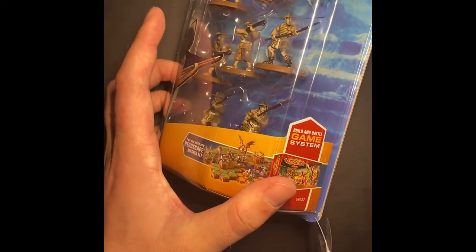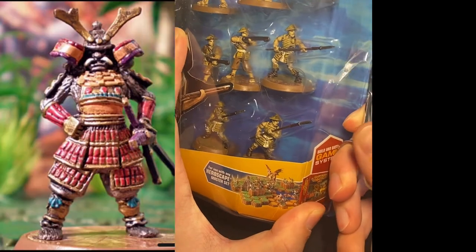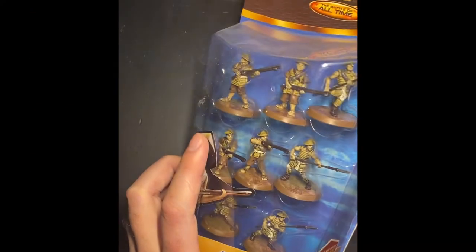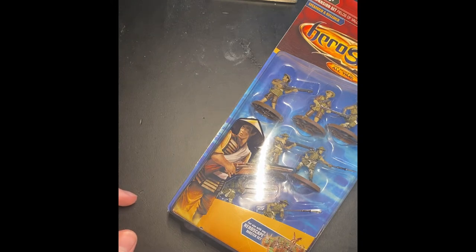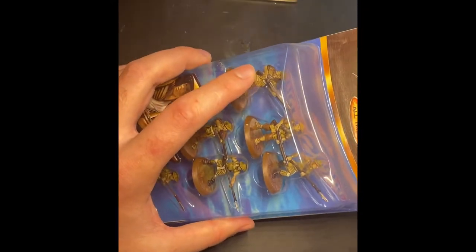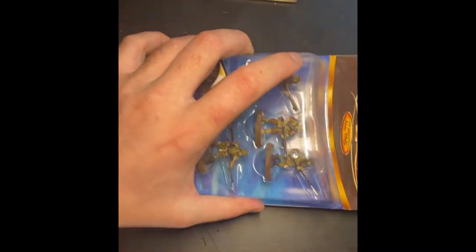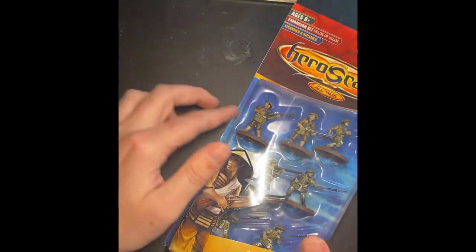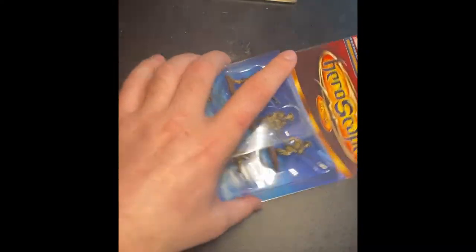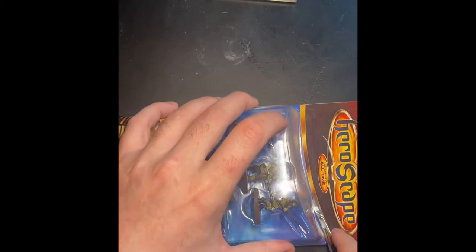Today I'm going to open this new package of spearmen and riflemen Ashigaru, that can be used with Katsuhoto, which is the samurai hero. The special ability is that Katsuhoto can either activate himself, or he can activate one samurai squad in his line of sight, or he can activate two of those squads — giving you a huge advantage because you're able to play a lot more units when you play Ashigaru Yari and Ashigaru.